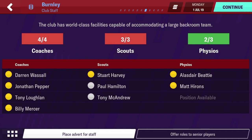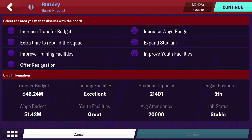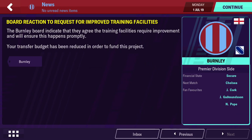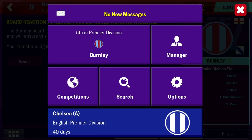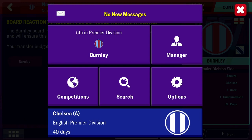The last thing before dealing with fixtures is to go into board requests. First request youth facilities, then training facilities. They're not prepared to improve youth facilities but they are going to upgrade the training facilities — it will come from your budget but it's worth having. About every three months you want to do those two requests. Also, whenever you hit max stadium capacity, expand your stadium — that ups your club's level over time. With an 80,000-seater stadium you're earning more money and have more fans.